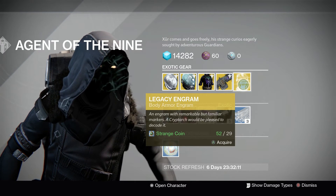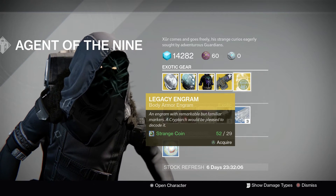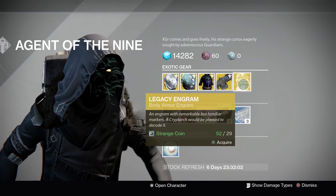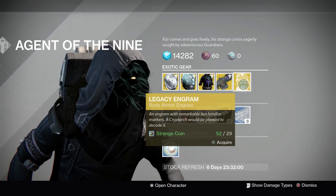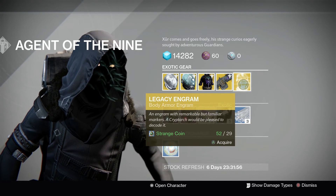The legacy engram this week is the body armour engram, so that's for your year one body armours, for collectors. You can pick up a year one piece of armour that has come forward to year two and you'll then be able to buy it in your blueprint. But this is year one only.